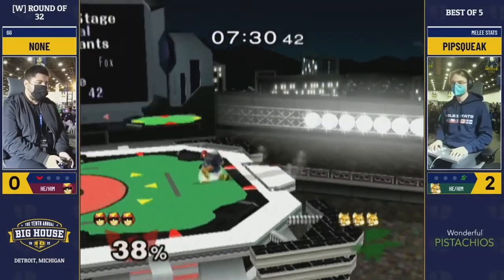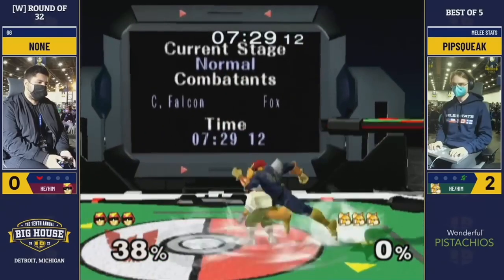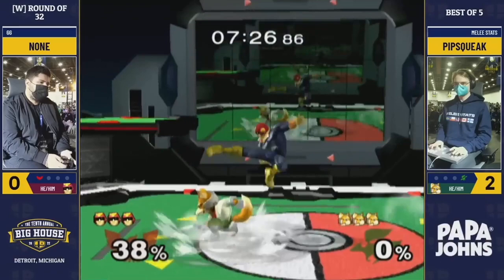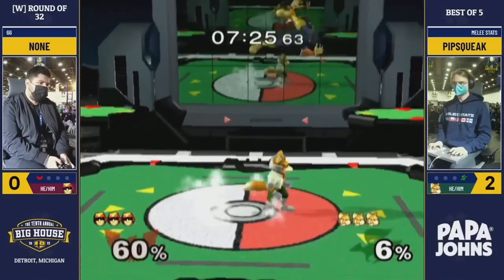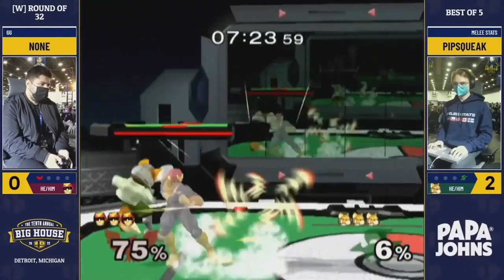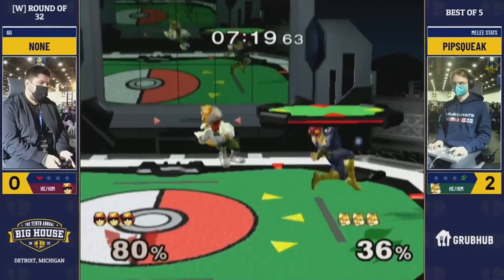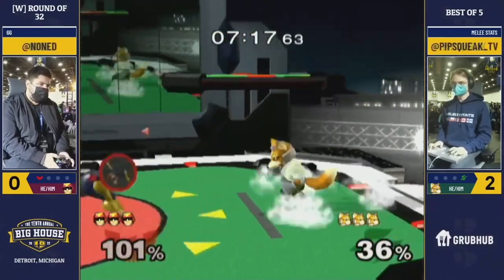Here's how ridiculous the height aspect is. I land and I'm crouching, and then frame one I'm going to do an up tilt — I haven't started my up tilt yet. He's right above me. Think about how ridiculous this is in any other matchup — I have not started my up tilt. I start my up tilt and bam, it trades. It doesn't lose, it trades in that position. That's how ridiculous the height difference is and how much it benefits you.